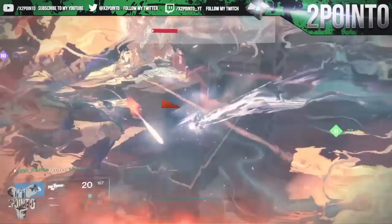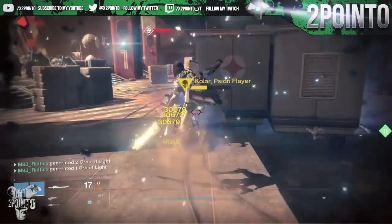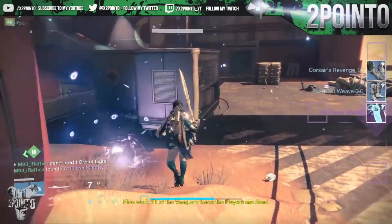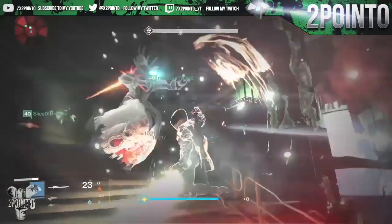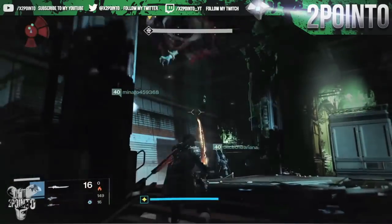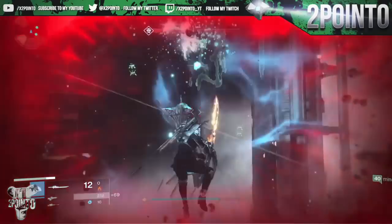The best way to get these to drop is from the Nightfall. Whenever any of these strikes are the Nightfall — not all of them can be currently — farming these should eventually get you the class item to drop at 335 light, as long as your light level is around that value. Nightfalls have the best drop rate for strike-specific gear, but heroic strikes are your next best bet.